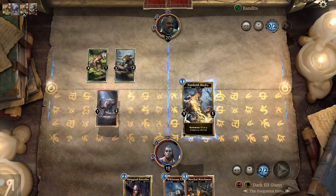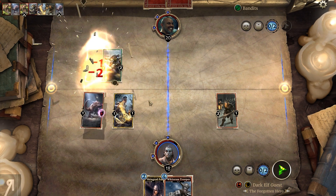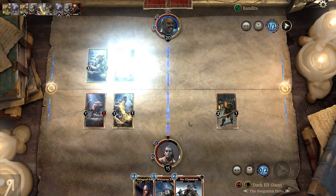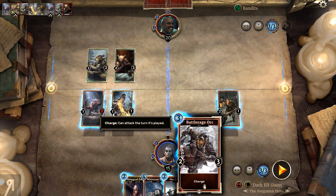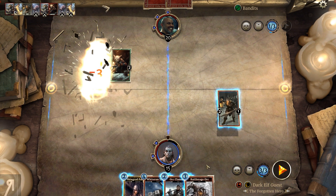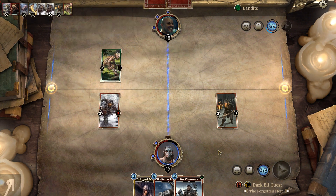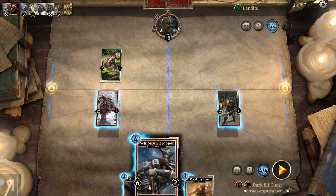I'm probably going to spawn the Sunhold Medic here, then go for the Watchman over there and attack - that's going to survive thankfully. What we're obviously trying to do right now is trying not to get overwhelmed, because they're trying to get one side absolutely overwhelming. Charged creatures can attack immediately. I'm actually going to trade there and take care of that with the Orc, just establishing board control a little bit. I want board control before I start bursting them down because I don't want them to draw more cards - he has two cards and we have four.